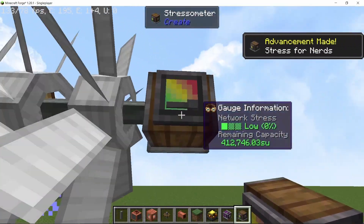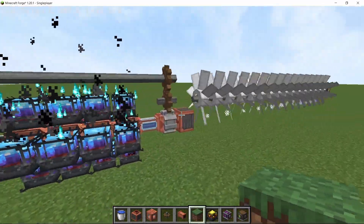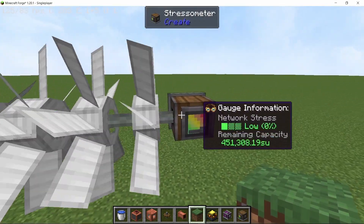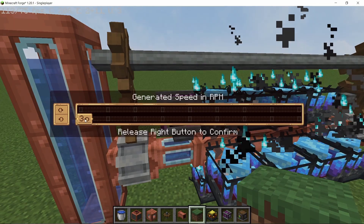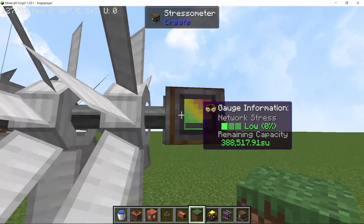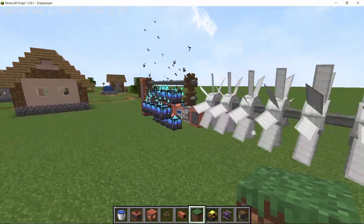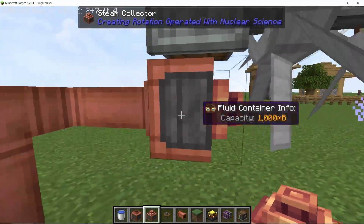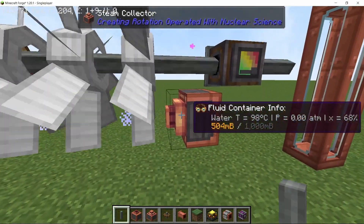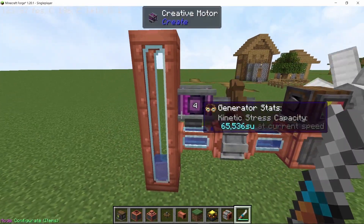We're getting over 400,000 stress units. Reducing the pump speed to 4 increases the temperature and energy of the steam, and stress units go up. However, there's a delicate balance between flow rate and the amount of energy the water can capture — maximum performance was achieved when the pump value was at 4. You can also collect all of the steam, but you need to place the collector after the 15th turbine, since at the very end all the steam disperses.